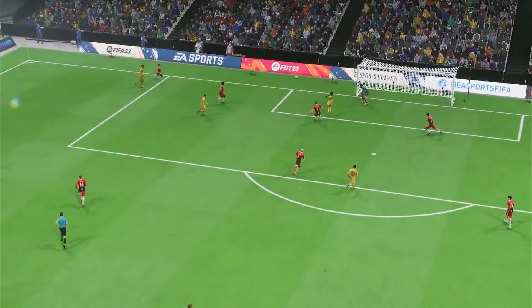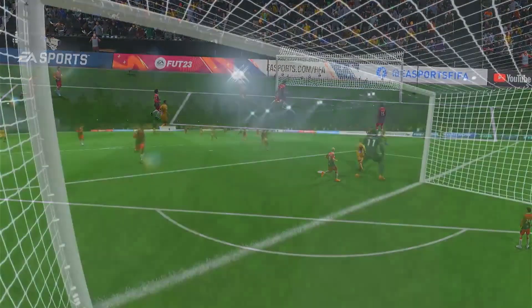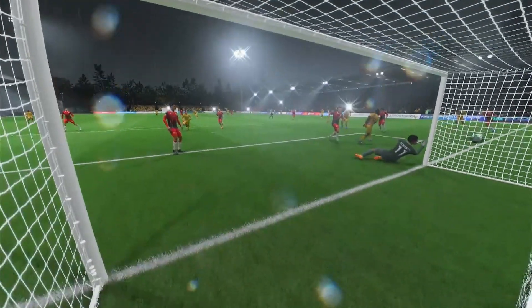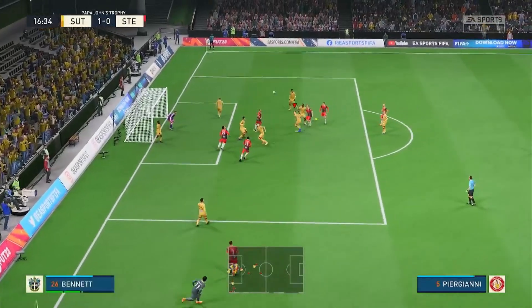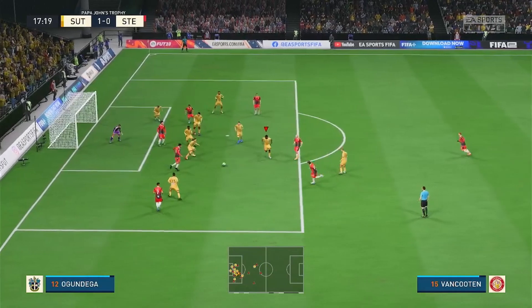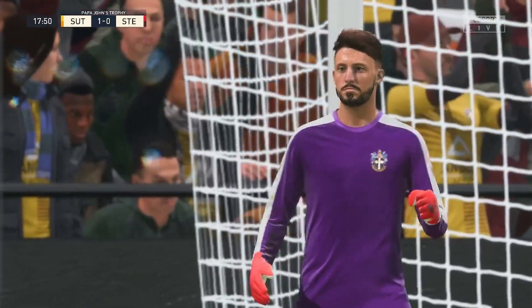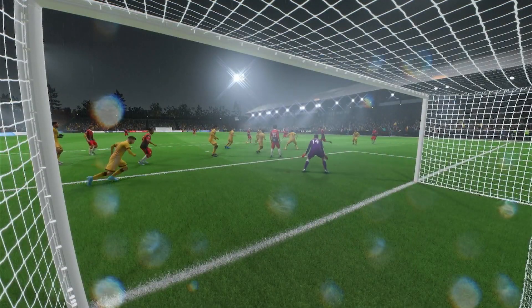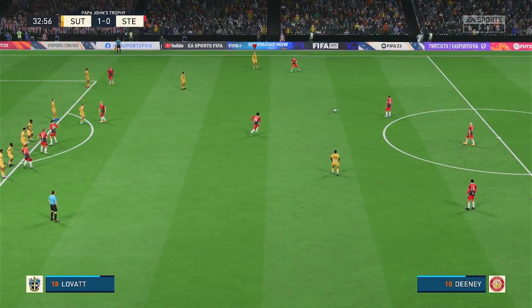Thomas had time and space to pick out his pass and it's a good header by Fadahunzi, but really if that was a proper goalkeeper it probably would have been saved. Jordan Roberts has to come all the way up from the back to take corners as well. Stevenage get a great chance but there's a good save from Marshall, the cup goalkeeper for Sutton United — an academy graduate. He has his right hand up to get that one away on a big quick snap shot. It's a good save.